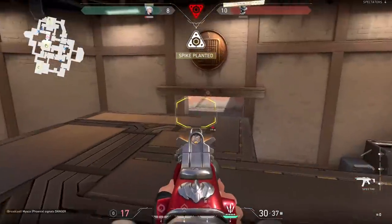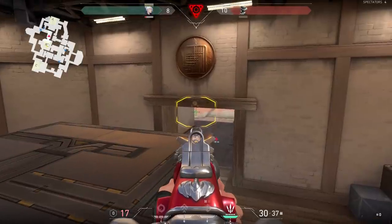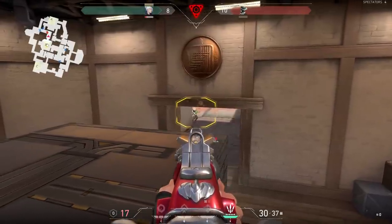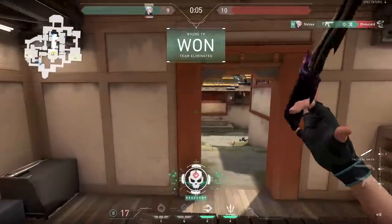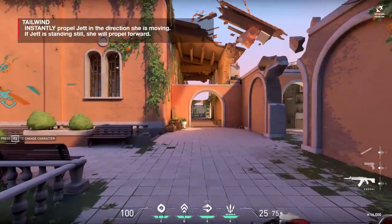I use Updraft to get on top of the boxes. The enemy needs to push and defuse the spike or they lose the round. When they push, they have to check low ground and high ground. I've got the advantage straight away and I get the kill. Jett is incredibly powerful when you use Updraft.